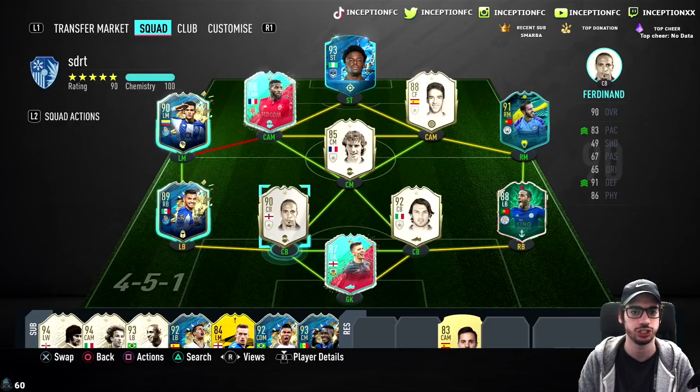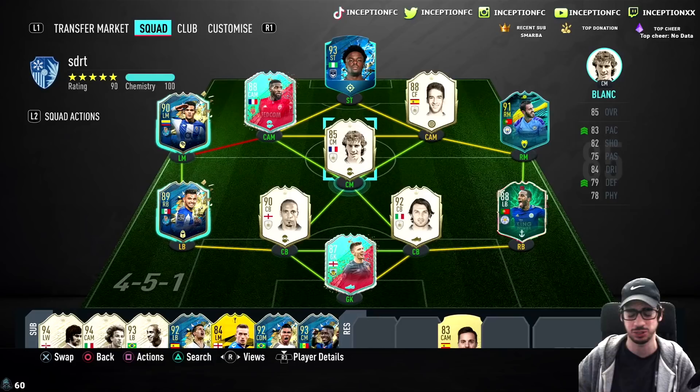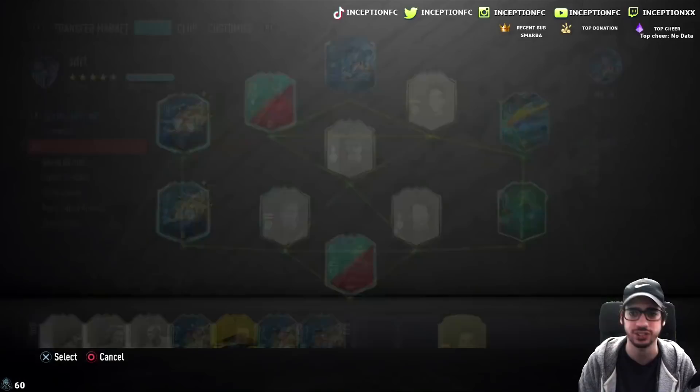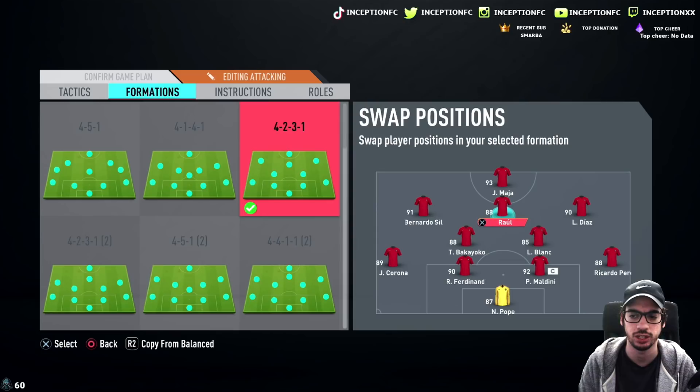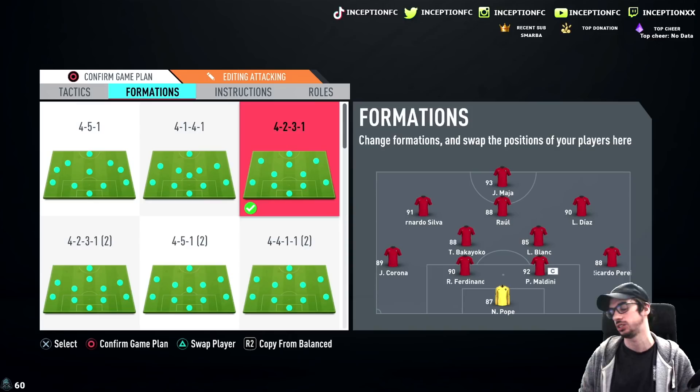This is the team that we are using. We got Bakayoko chilling in there — I love Bakayoko on cup passing lane. This is a beautiful specimen of a card with Laurent Blanc next to him, just like two gods right next to each other. I'm going to show you guys how we're going to line up in game. I don't like Raul's card that much anymore, but it's been a while since he's been relevant, to be honest.